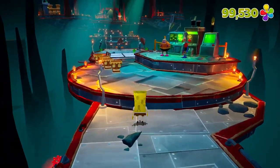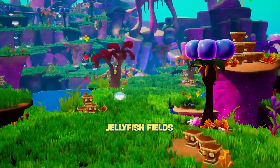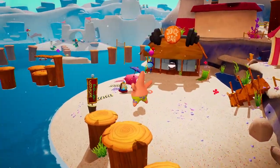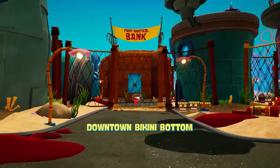The new SpongeBob SquarePants: Battle for Bikini Bottom Rehydrated lets you explore all of your favorite Bikini Bottom locations like SpongeBob's House, Goo Lagoon, The Krusty Krab, and take a stroll across downtown Bikini Bottom.